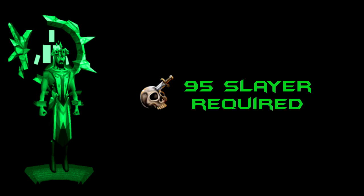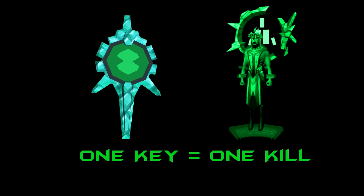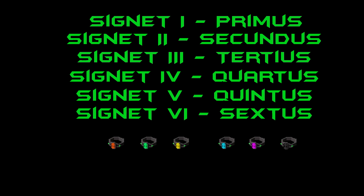95 Slayer is the only strict level requirement, but in order to gain access to each boss you must have their corresponding keystone. For example, Keystone Primus will give you access to Legio Primus. The keystones drop from any of the ascension mobs throughout the dungeon, which will require 81 Slayer to kill. The keystones are a rare drop so it could take a while to get these yourself; however, the keystones are tradable but quite expensive. One keystone will only give you one attempt at each boss, and each boss drops a unique signet which is a rare drop. All of these signets are required to make the level 90 ascension crossbow. Here's a table of which boss drops each signet.